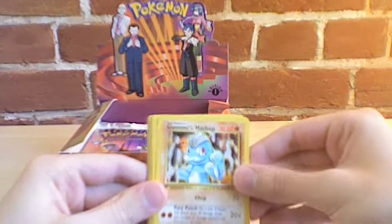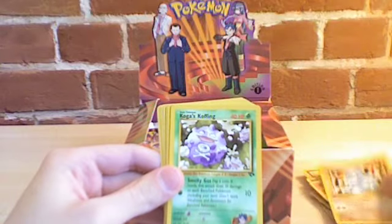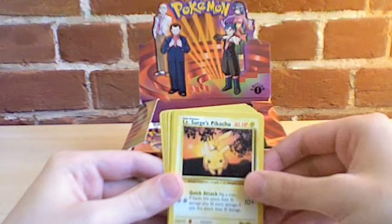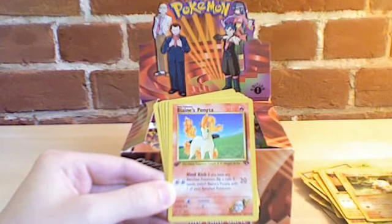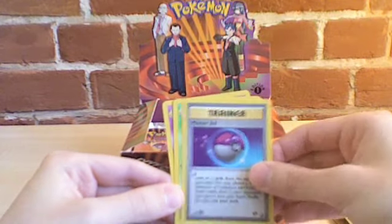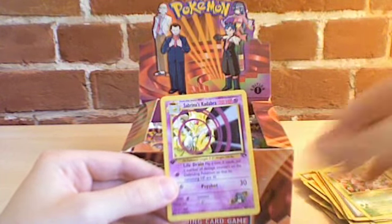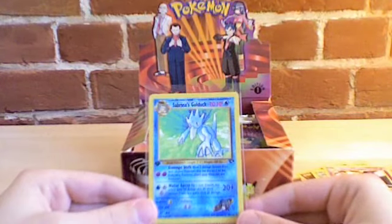So we have Giovanni's Machop, Koga's Koffing, Sabrina's Porygon, Lieutenant Surge's Pikachu, Blaine's Mankey, Blaine's Ponyta, Water Energy, Master Ball, Erika's Ivysaur — I love this card, love the artwork on this, plus it's one of my favorite Pokemon — and Sabrina's Kadabra, cool. And the rare is Sabrina's Golduck.